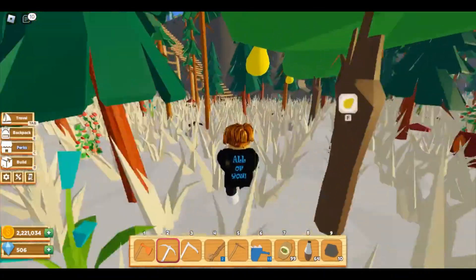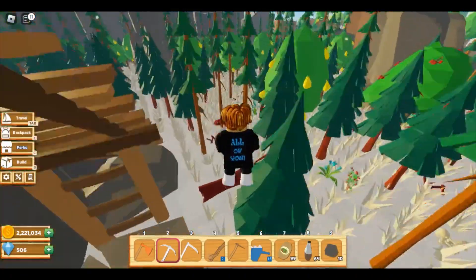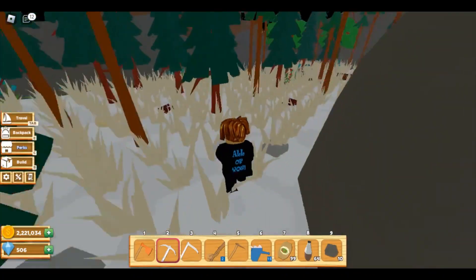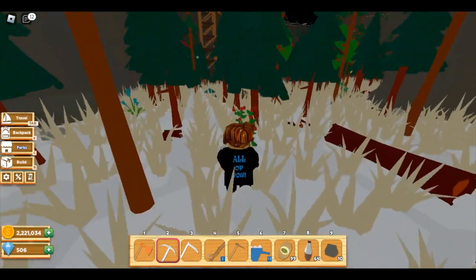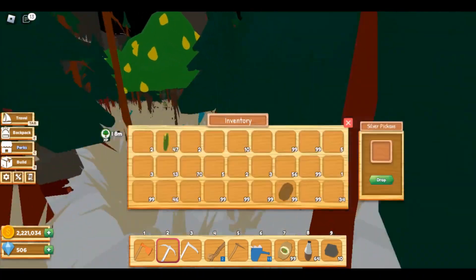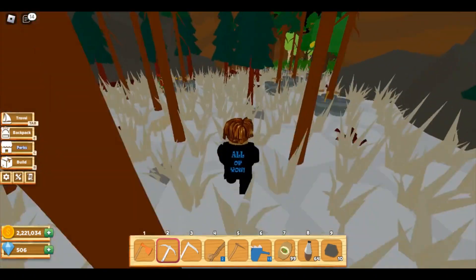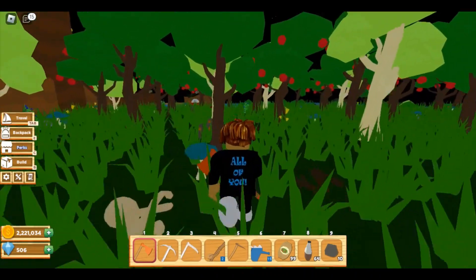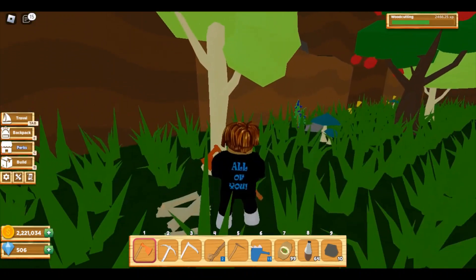We're going to go ahead and chop down trees. I've only got 10 minutes on the boost - that's where I get a little more XP. I turned the wrong way. Got about eight minutes remaining. Squirrel moment - alright, let's get the axe and start chopping down all the trees. You can see 3.75 on the side, so you get some extra leveling boost.